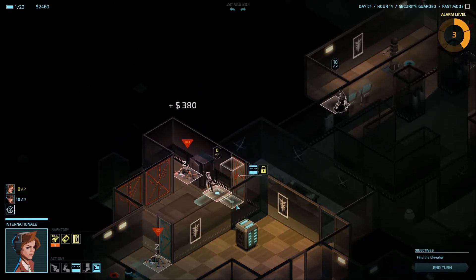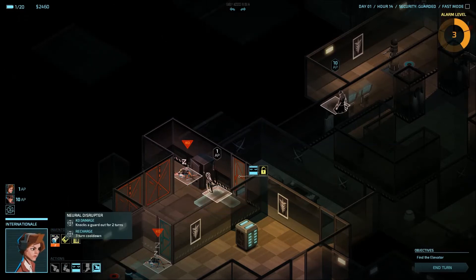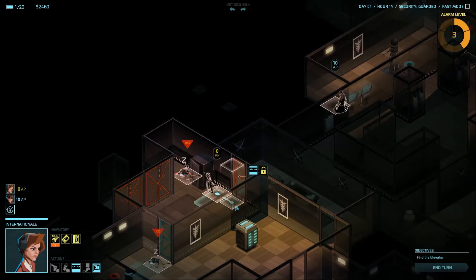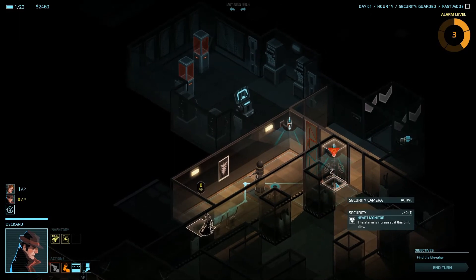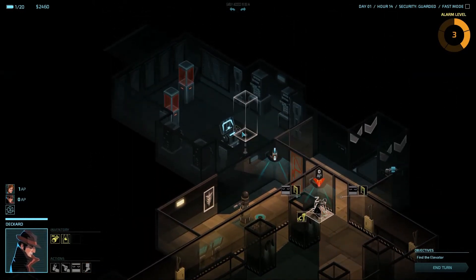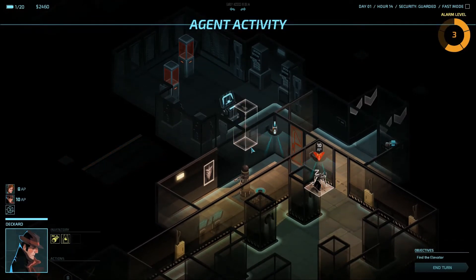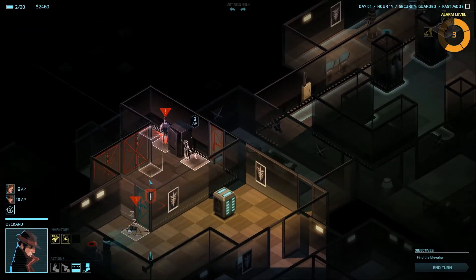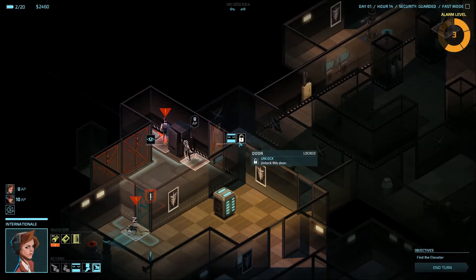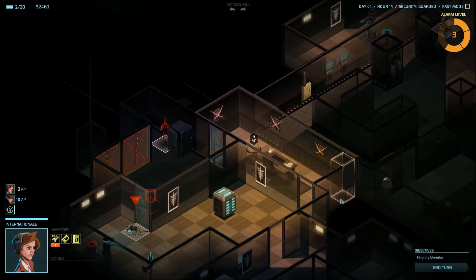Still in corporate safe — got another 390. Now this guard is going to wake up and start looking around. I cannot use my neural disruptor to knock him out again, so I'm going to have to be very careful and try to get out here as soon as I can. Meanwhile Deckard can start moving back — I'm going to have him stop on top of this guard for now, and next turn move through this door, close it, and have a look into these strong boxes. As you can see this guard woke up, and the other guard is going to wake up next turn. Fortunately this guard isn't doing anything yet — he's still looking the other way — so I can use this time to get Internationale out safely. Go through the door, close the door, and get the hell out.